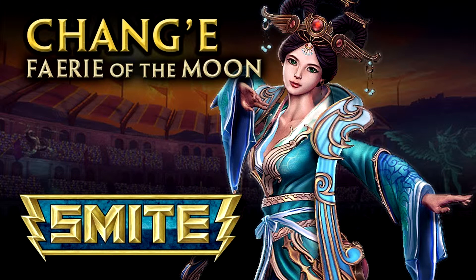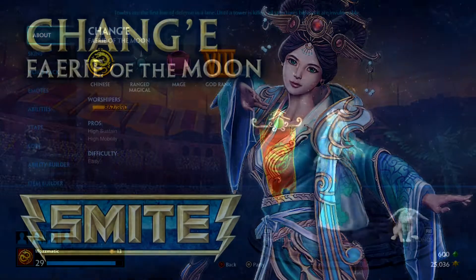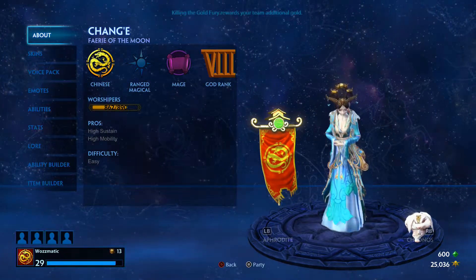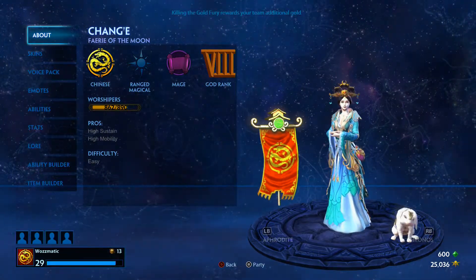Welcome everyone to episode 3 of the Beginner's Guide to Smite series, in which we take a look at the basic abilities of gods in the game of Smite. This episode focuses on Chang'e, the Fairy of the Moon, banished and living on the moon in immortality, yearning for her former husband, Hou Yi. So let's dive straight in and take a look at Chang'e, her skills and abilities.